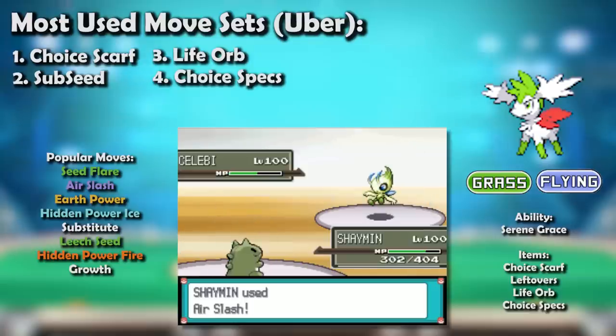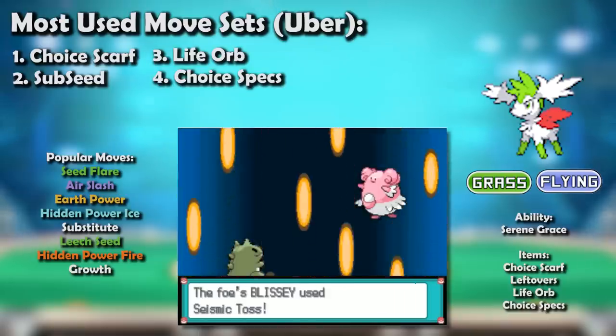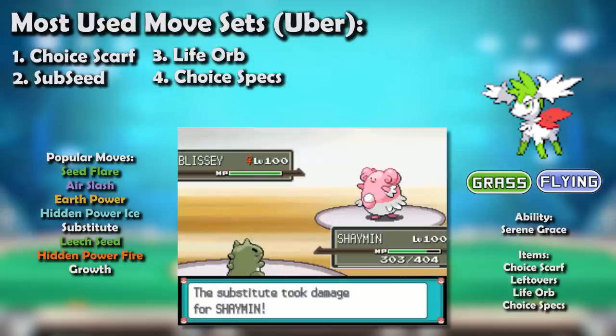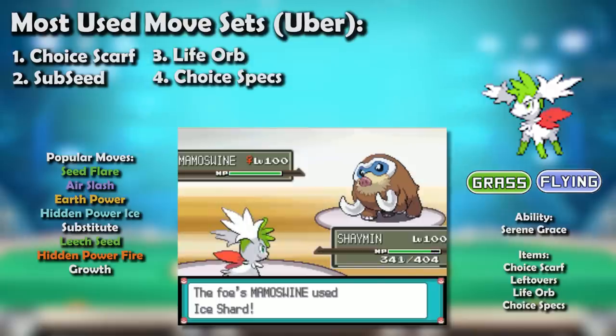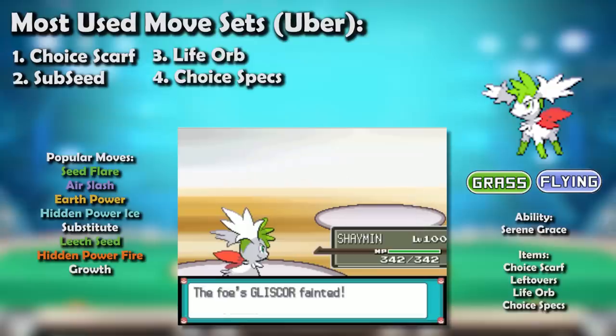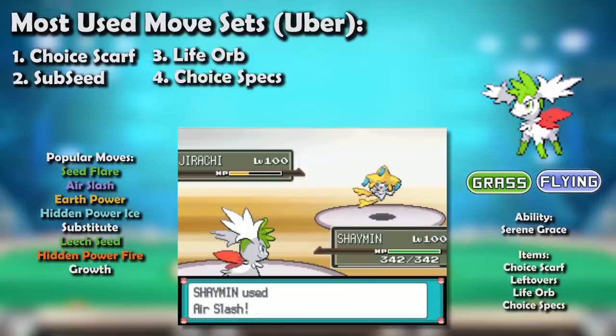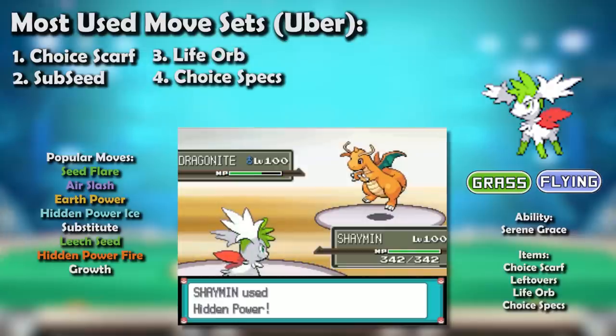Air Slash was also nearly unfair on a Substitute + Leech Seed set, letting it stall just about everything in sight, as Grass types like Celebi couldn't safely block Leech Seed thanks to Skyman's brutal super-effective STAB Air Slash. Despite its lowered defenses it still had base 100 HP, allowing it to conjure up 101 HP Substitutes in the face of Seismic Toss. Mamoswine and its Ice Shard were among the many things that rose in an attempt to slow Skyman down, but none of them could stop it from effortlessly rampaging through the OU metagame. Shaymin-Sky was banned to Ubers not too long into Platinum.